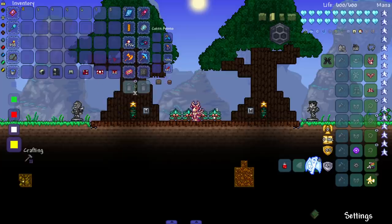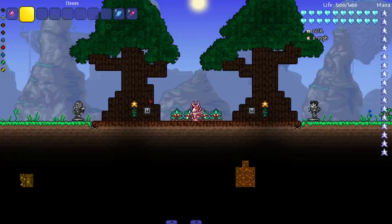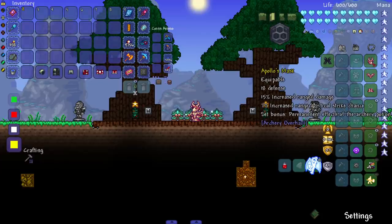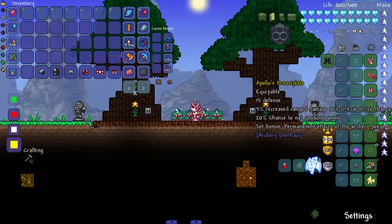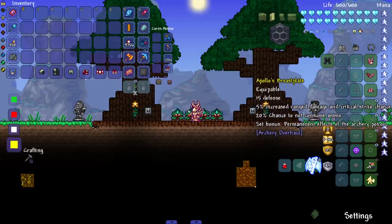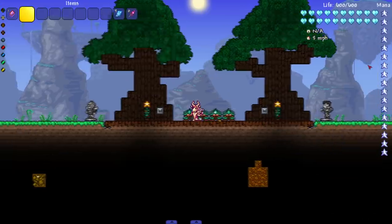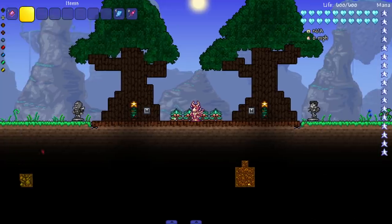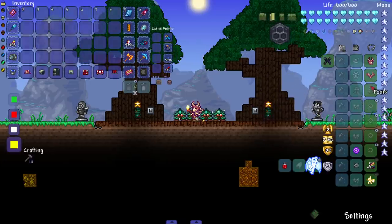On to the next set — the Apollo set, which I believe is the last set in this mod. This mod doesn't need to add too many archer sets since the ranger class covers most of it in vanilla already. The set bonus is permanent effects of the Archery Potion — that's a 20% damage boost right there. That's one of the good things about the bow subclass; you get a potion that literally gives you damage, which is amazing.